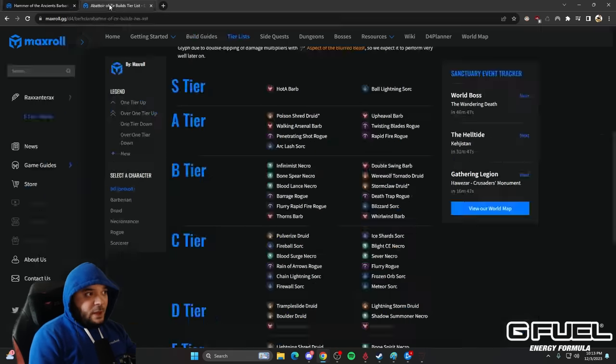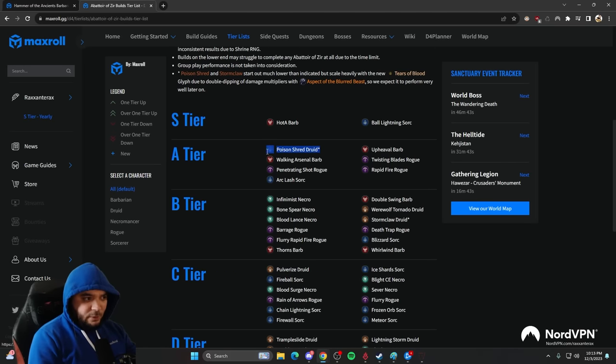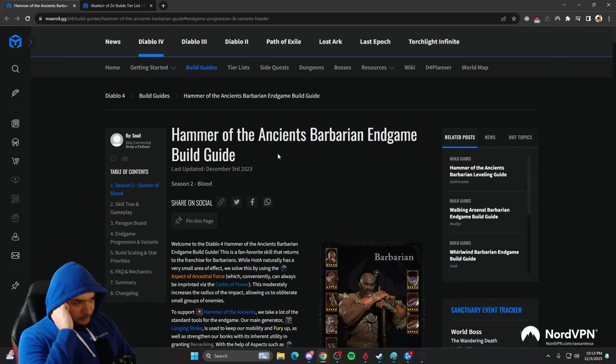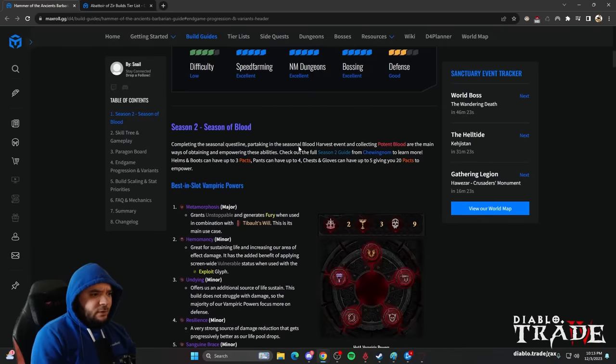For the Abattoir of Zir, HotA and Ball Lightning are the only ones in S-tier. The only build that might compete with them or overthrow them is Poison Shred, which we're covering in the next video. This guide is written by Snail, one of my long-time great friends in Diablo. We got many rank ones in Diablo 3 together and I think he's one of the best players ever, so big shout out to Snail.